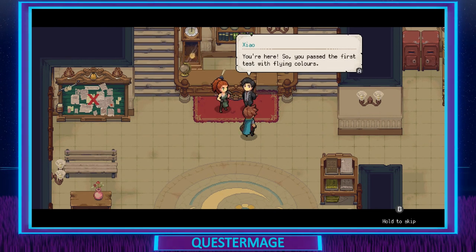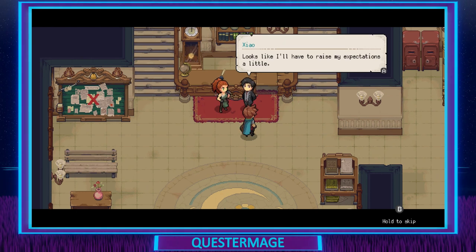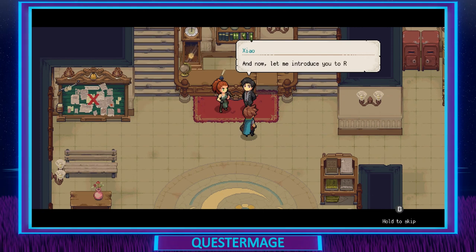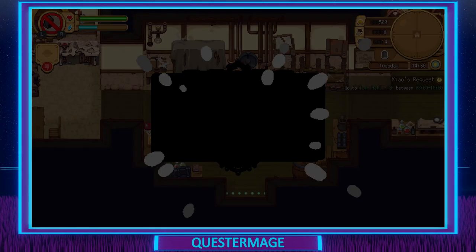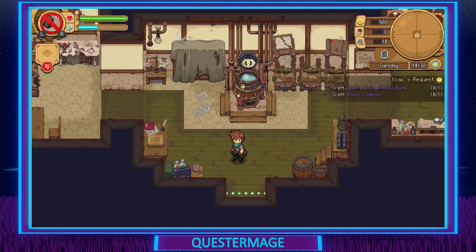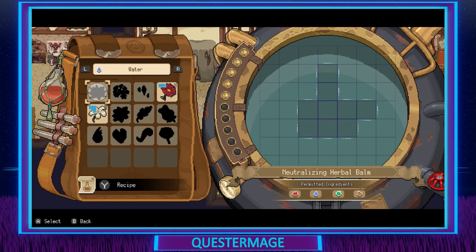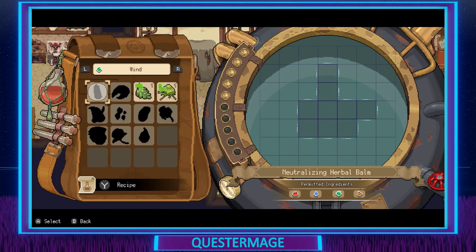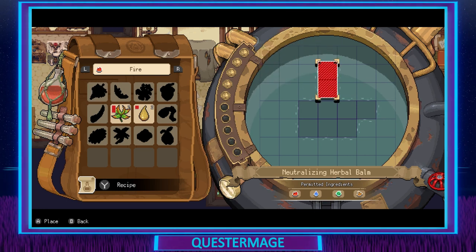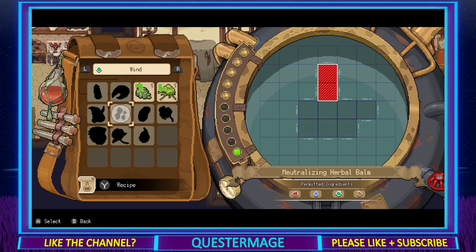I didn't know the game had been updated several times since I first played it. I first played the game when it launched originally last year in 2022. At the end of last year the developers let us know that they had a roadmap planned for Potion Permit, and this included: new romanceable characters, additional languages, new mechanics, systems to improve quality of life, new quests and minigames, and a new opening cinematic.